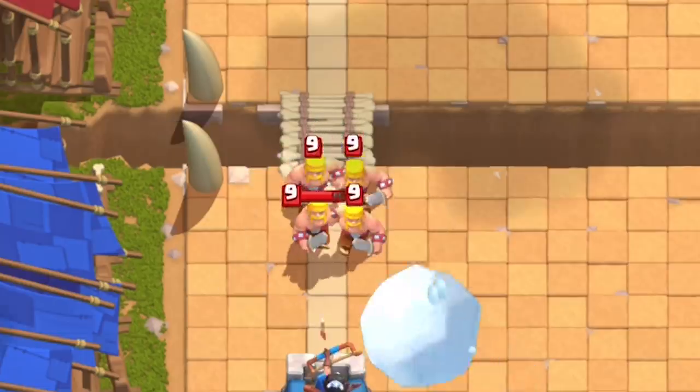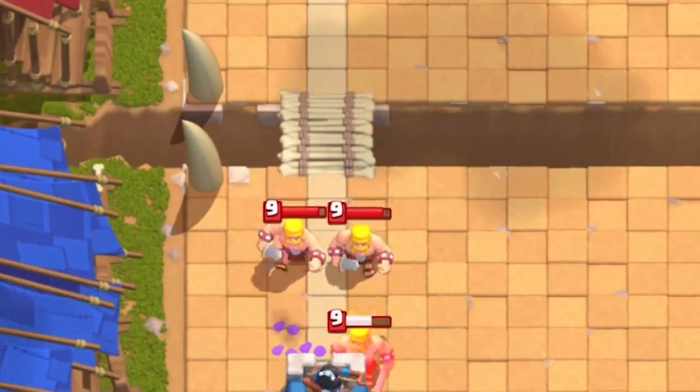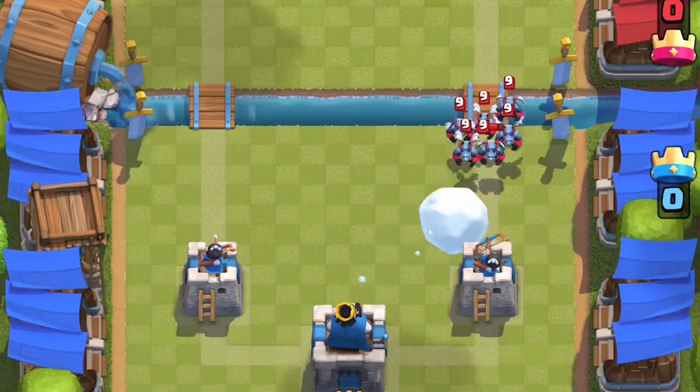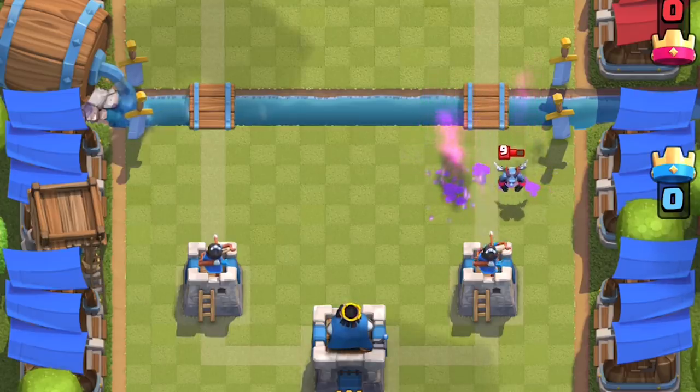On top of its slow effect, it has a knockback ability. It functions exactly like Fireball's knockback mechanic. This is really cool, especially against Minion Horde. Splitting them up 360 degrees buys your tower way more time to take them out one by one.